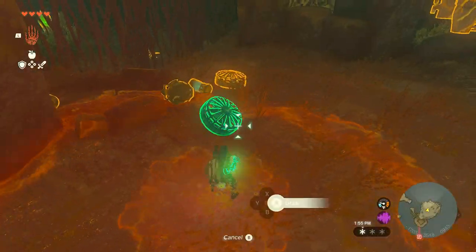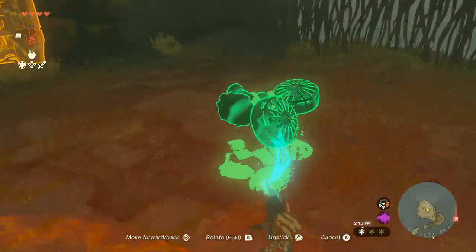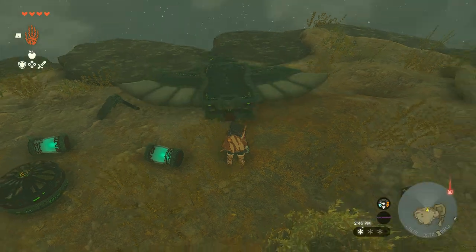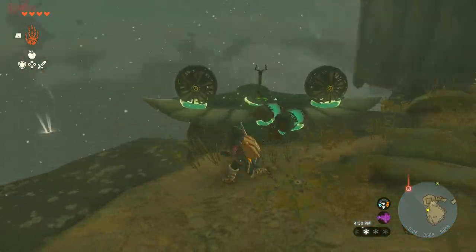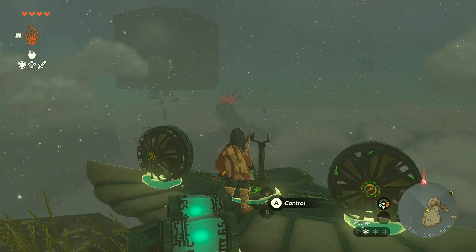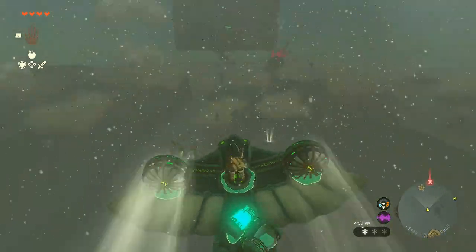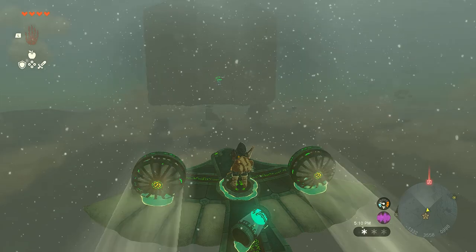If you want, you can take this rock to the shrine and complete the quest. But in this video we'll just go directly for the North Lome Labyrinth island. Gather all available Zonai parts around you, take out a cart and a wing from your inventory, and attach the wing on top of the cart to make a flying vehicle as shown. You can also attach fans, batteries, and a steering stick to the floating cube nearby to reach our destination, but the wing will make our travel super easy.